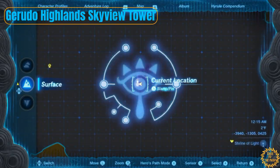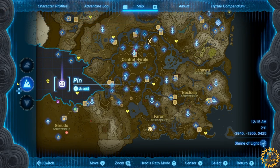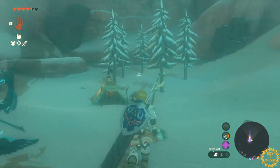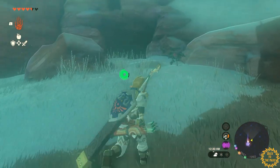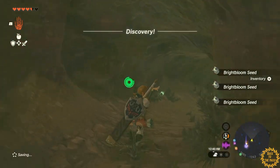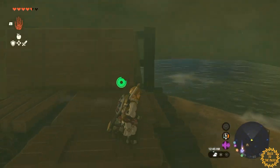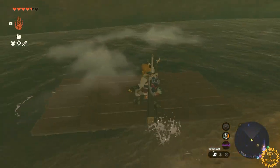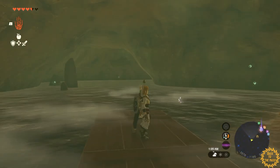Here we are at the final tower on the west side of the map. You'll see that it's completely buried in snow, so we're going to have to go underground to find the entrance. Luckily there's a little cave nearby we can check out. It looks like we'll need to build a little raft to navigate through.